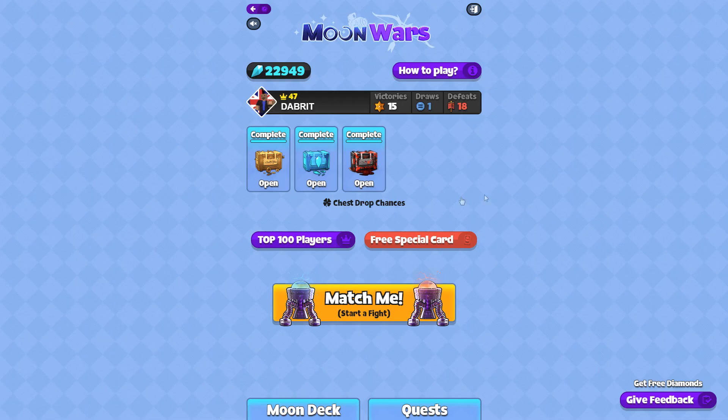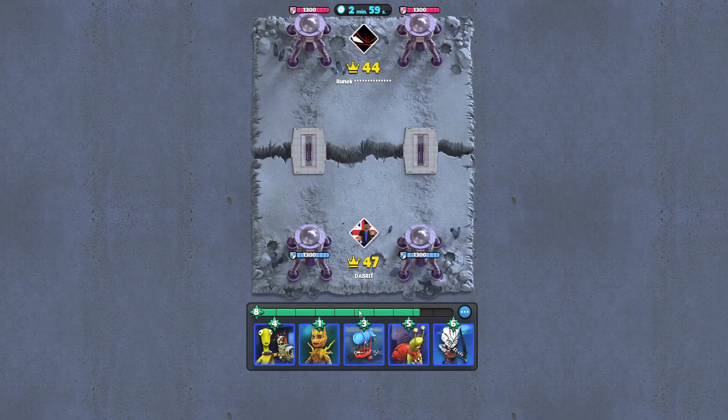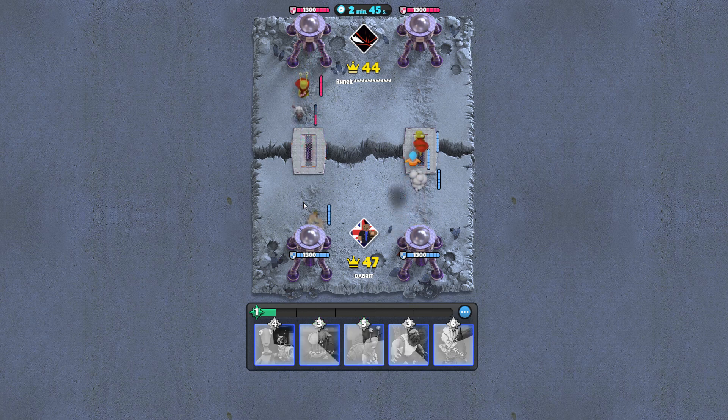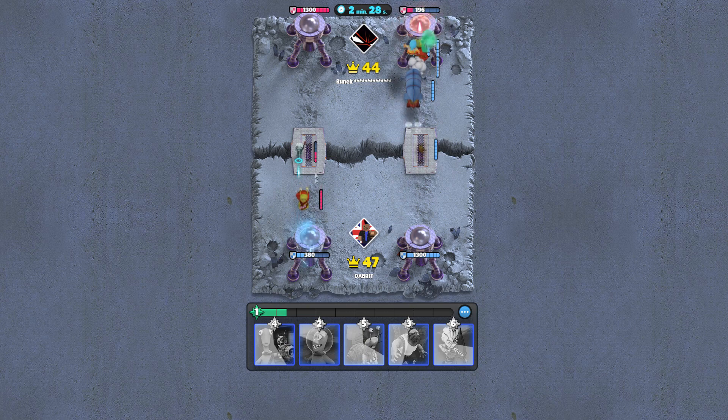Before we start opening cases, I'm just going to show you what Moon Wars is. Moon Wars is kind of like a fighting battle between you and somebody else. You get little characters up here where you can actually put them in, and the idea is to beat down these towers. The first person to destroy the other person's tower will get a load of coins.